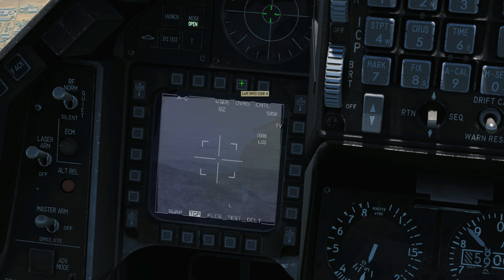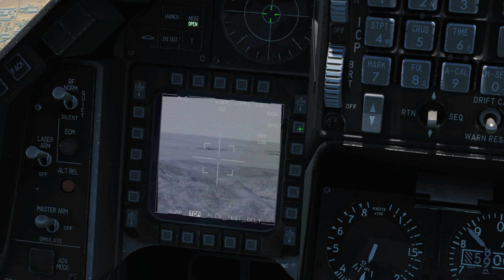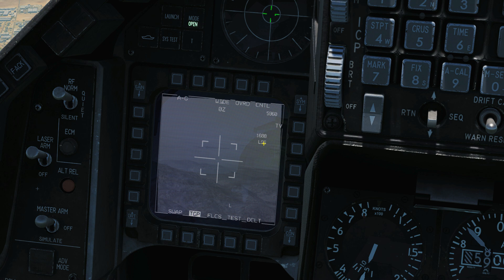Override basically shuts off the sensor. Control is currently not a feature — when implemented, it will give us a list of extra features. Here is our current barometric altitude. Here is our center. We can choose TV, IR where the heat is shown as white, or black hot where the heat is shown as black. We'll stick on TV. Laser spot search, laser spot track — we've got a separate video on that — but it tells you here what PRF or laser code we've got set to the laser spot search. The L here shows that our laser is activated or armed. Declutter currently has no function.